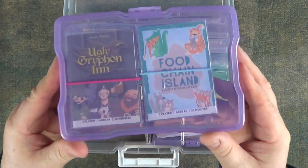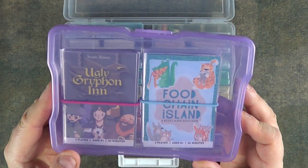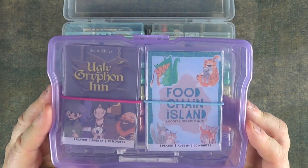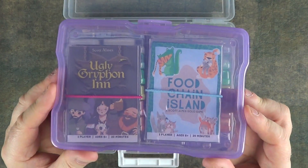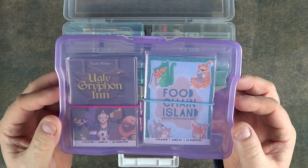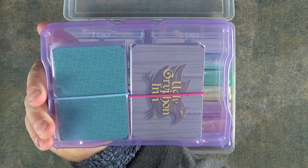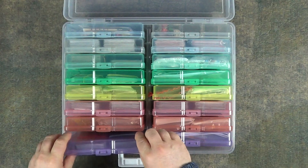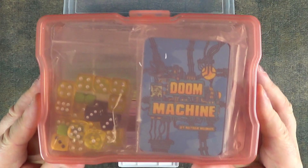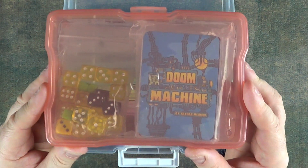We have Ugly Griffin Inn and Food Chain Island by Scott Arms. Hopefully I would like to do these on my channel at some point — I have not played these at all. I've just heard good things so I purchased and downloaded them. I've not read the instructions, not played them, I've no idea. Next up we have Doom Machine — again I've not played this, I'd like to possibly feature it on my channel at some point.